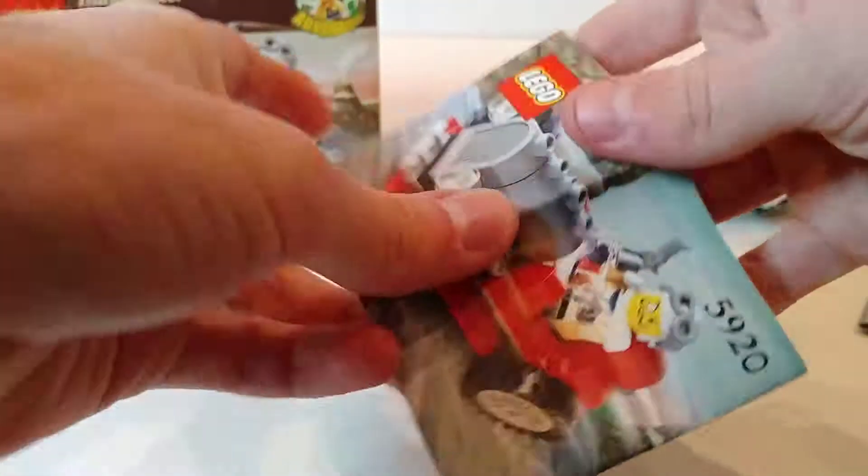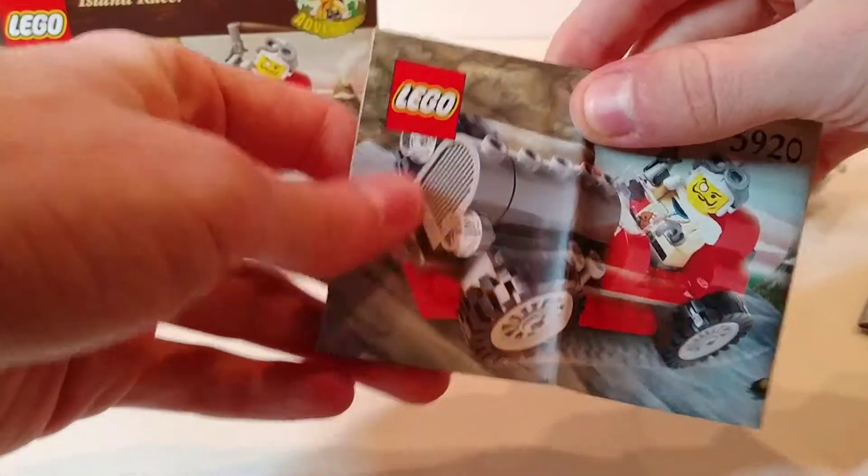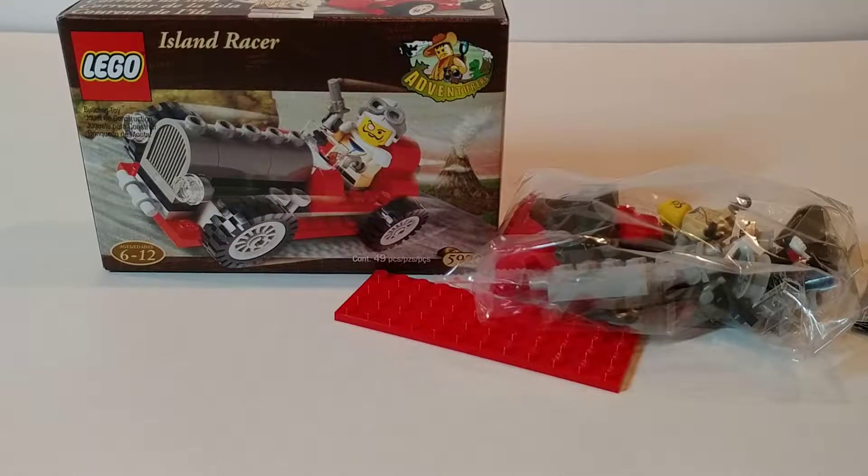And lastly we have the instruction sheet, which is expectedly small. I'm very excited to own and build this set — this is a set that I've wanted ever since I played LEGO Racers 2 as a kid. You actually race against this car and Sam Sinister in that game; he's one of the bosses for Dino Island.